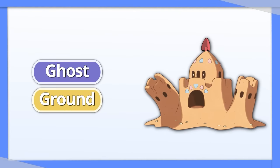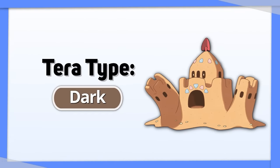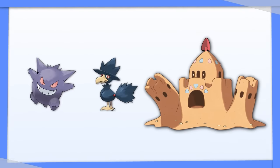Palossand's base type is already good, but you can go with Tera Dark to avoid incoming Ghost and Dark type attacks.